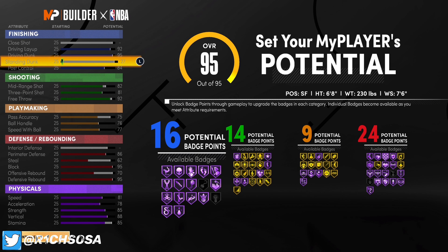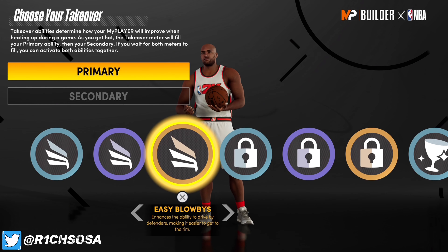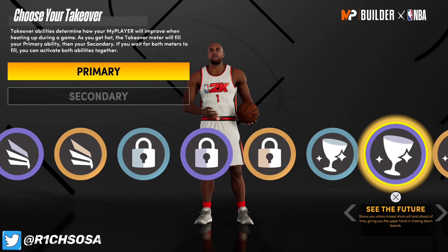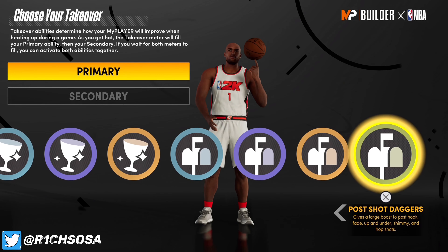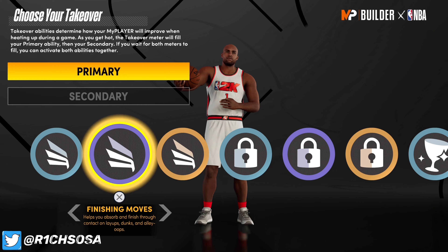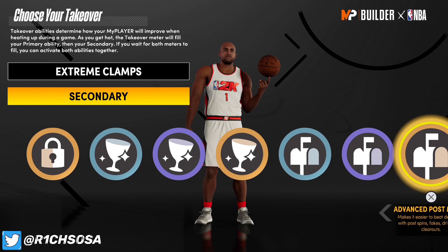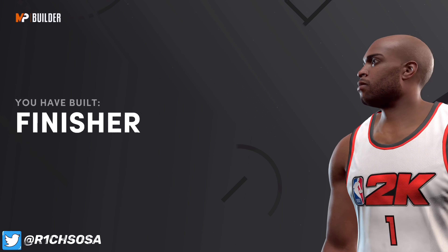This build is super rare because we're getting the pro dribble moves on a rebounding wing. Now let's look at the takeovers: we get slashing, lockdown, and glass cleaning — of course, we are a rebounding wing. But the last one makes it even more different: we're getting post scoring takeover as well. The most OP takeovers in the game are definitely the defensive ones, so it comes down to your play style. I'm going with extreme clamps; the second one I'd consider is see the future or post scoring.